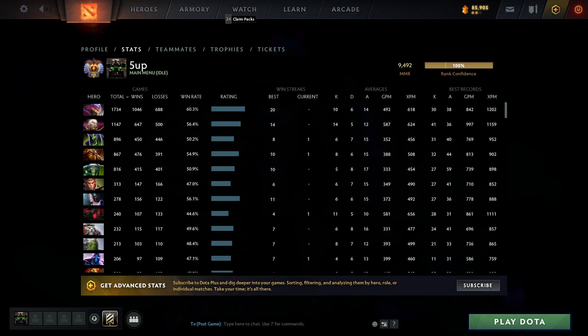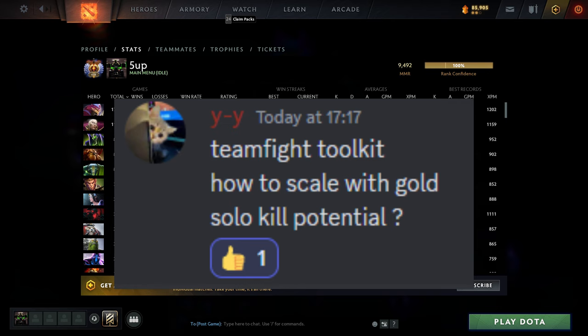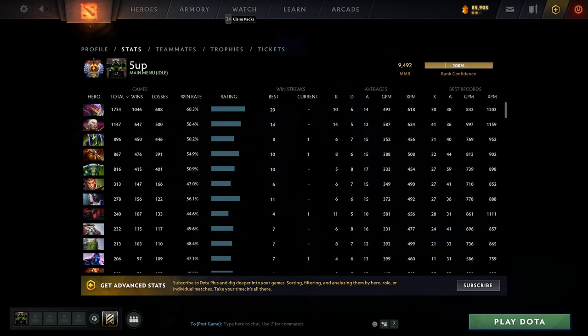Next question: how to scale with gold and solo kill potential? Scaling is pretty easy — you need items like Hex, Blink, Refresher, Aghanim's, and your kill potential comes with those. But even with just a Shard, Vessel, and high level Quas/Wex, you will actually kill people with one Cold Snap, one EMP, and two or three Alacrities. These cheap items deal so much damage and buff your output significantly.